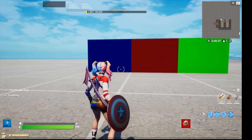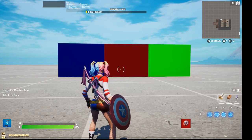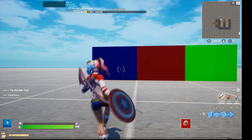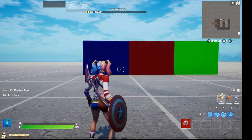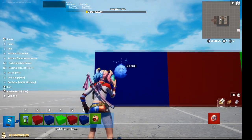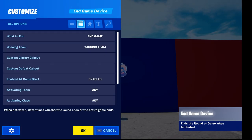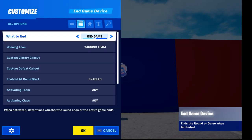Let's jump straight into it. I've got three blocks here — a blue one, a red one, and a green one. Just imagine that these represent alternative endings for your adventure maps, and later I'll give you a couple of extra options, for example a conditional ending and all of that. So what do we need? The brand new endgame device.